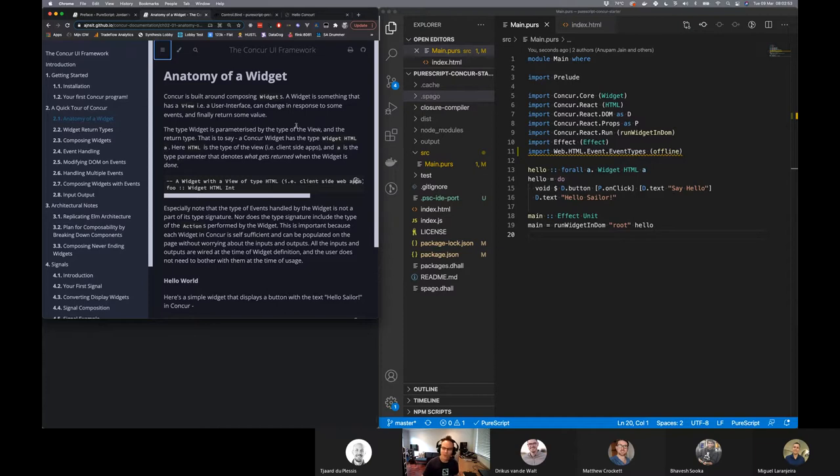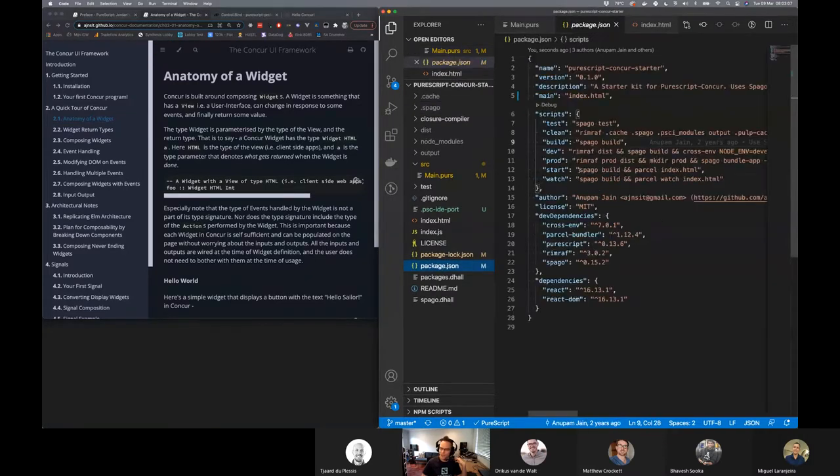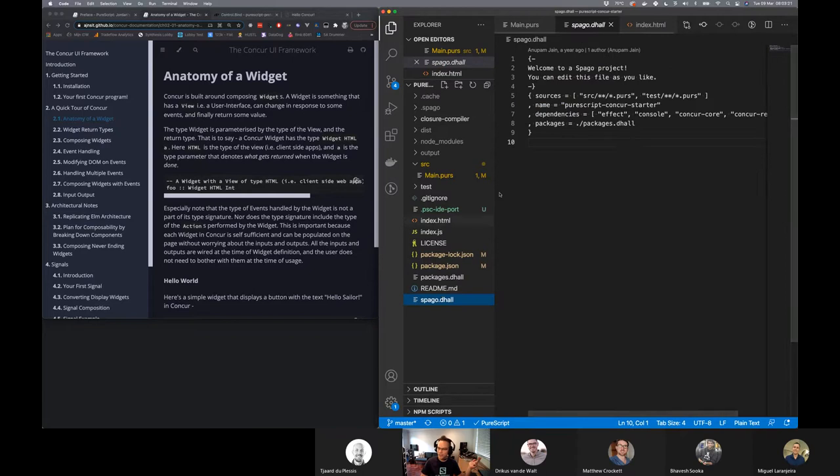In the end we just gave up and used a project called purescript concur starter. You can Google this thing — it's just like a working repo that already comes wired up with a package.json, and it uses parcel configured, et cetera.